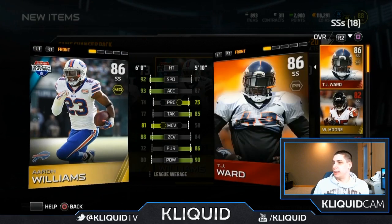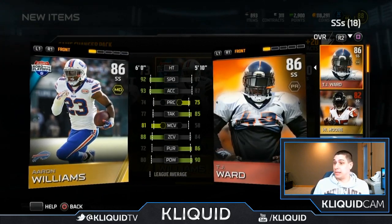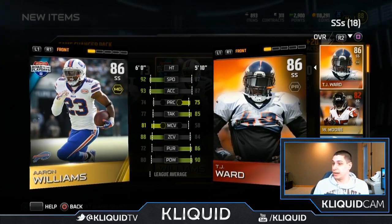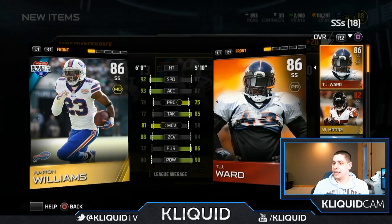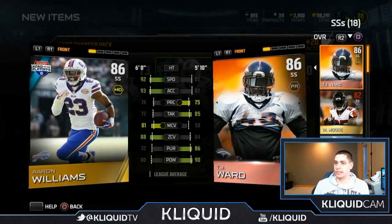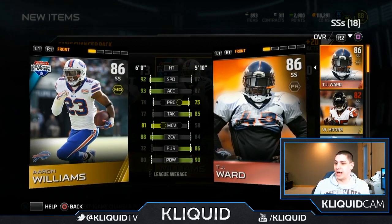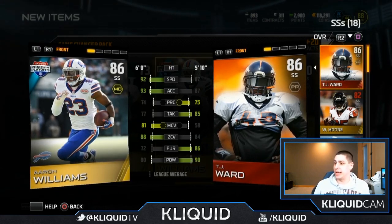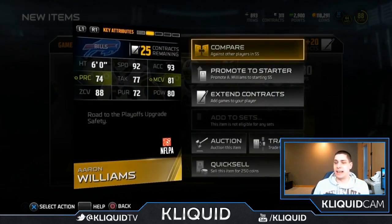That's an 86 overall strong safety. Let me compare this — I'm actually using TJ Ward currently. Aaron Williams has 92 speed, which is hard to compete with. He's better in zone coverage and way better in man coverage. His tackling isn't as good and his play recognition and pursuit aren't quite as good. But 92 speed, 93 acceleration, 91 man, and 88 zone — that is money. That is a really nice item. If you guys like that item, let me know in the comments — maybe we'll give it away.